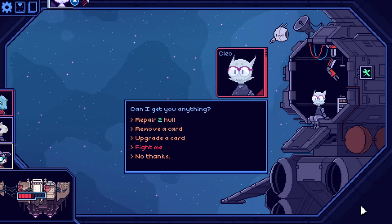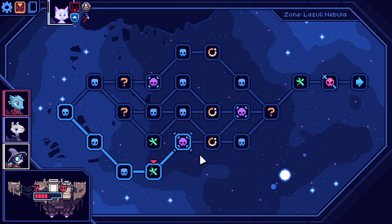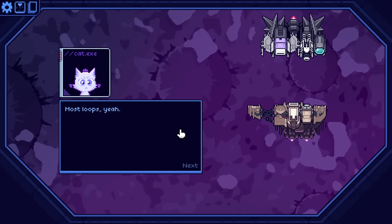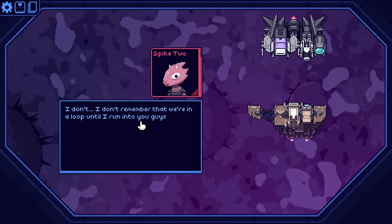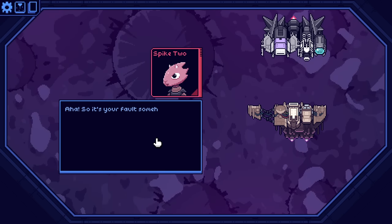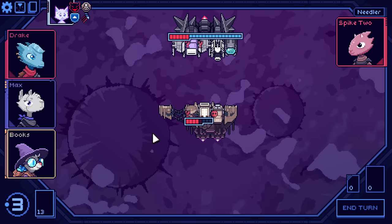But you know what we really should do? We should really remove a basic shot before we get too much further. We really got to get rid of one of those. Hey, we met before, right? Most loops, yeah. I don't remember that we're in a loop until I run at you guys. You always remember? We do. So it's your fault somehow. Got the moral high ground now, suckers.